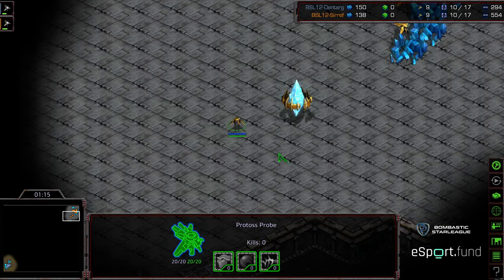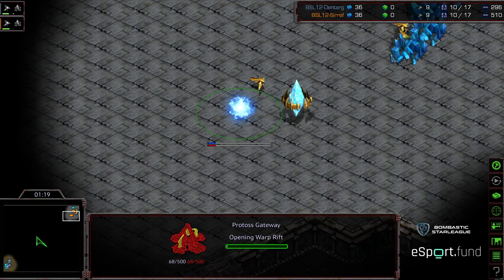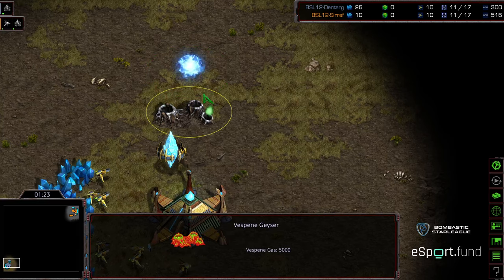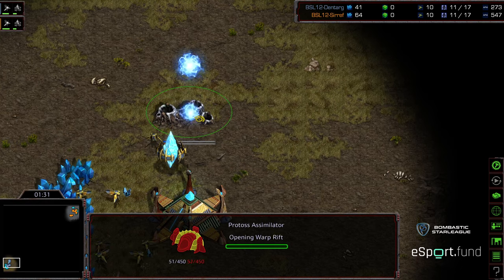But I like the Dancing Probe for Seraph, waiting for that extra little bit of mineral. Getting that initial gateway down, way above Nexus here. I remember thinking that sometimes this might disrupt or has the potential to disrupt Assimilator Mine. I'm not sure about that, though. We'll have to see as things progress.